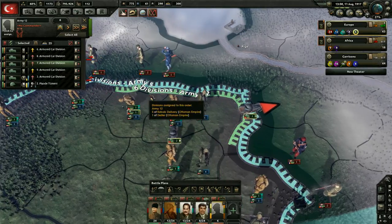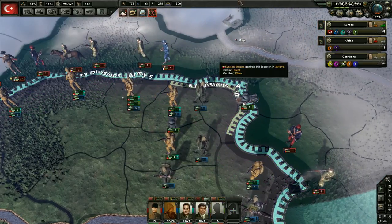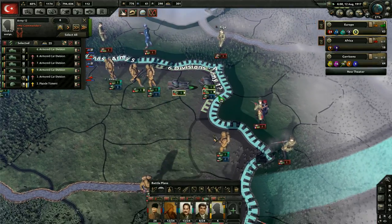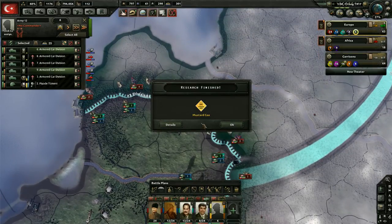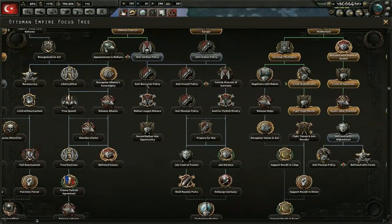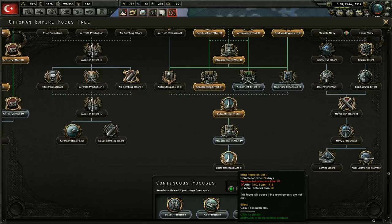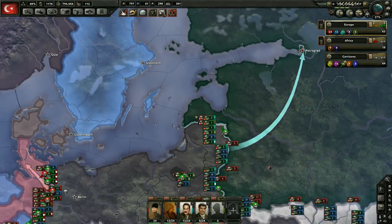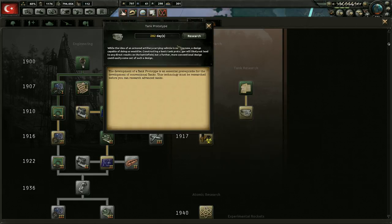We're manually controlling the armored cars and just taking territory with them since they're really, really fast. We'll advance wherever there are openings and let the blue army man the areas we take. Looks like we're being attacked right here, which will slow us down. We got equipment effort four and mustard gas — nice! Mustard gas is going to help us a lot; soft attack and breakthrough are going up. We're going to get the tank prototype too — I completely forgot about that last episode.